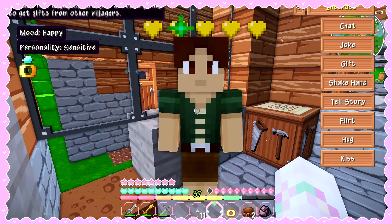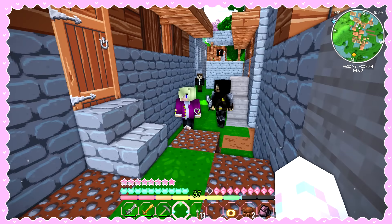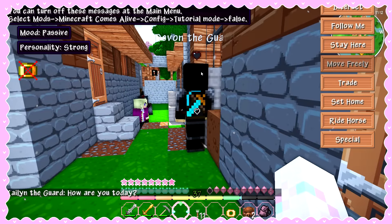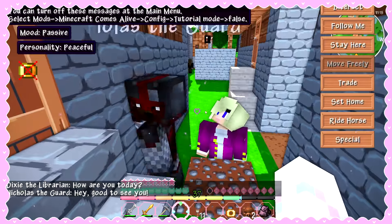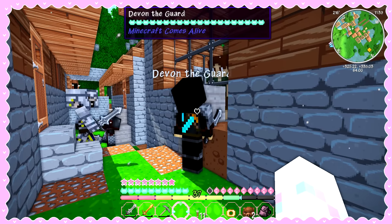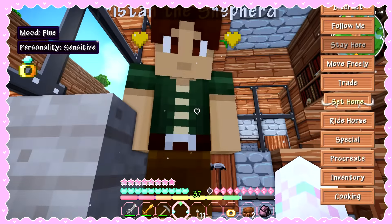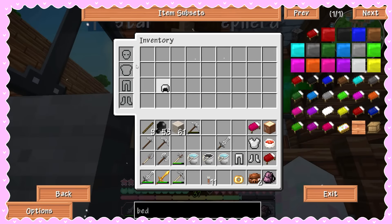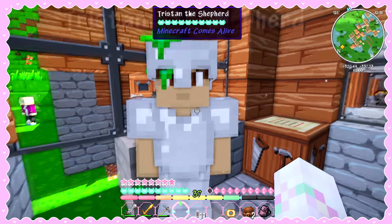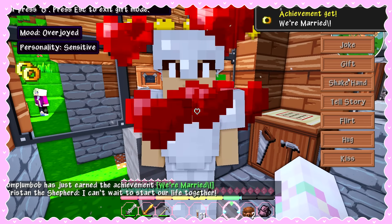Well, we still need to get officially married, but I think villagers will start giving us gifts now. Gifts — do you have any gifts for me? This guy hates me, he should give me something. Devon, let go of my boy — Tristan's mine! Okay, I'm gonna get married to Tristan. I'm gonna give him some armor and also the sword so he can be protected. Oh, you look adorable! Let me go ahead and gift him the wedding ring.